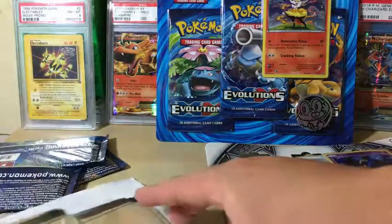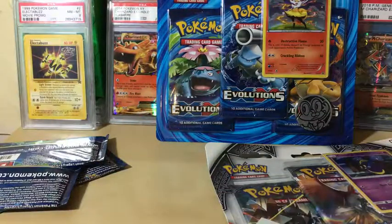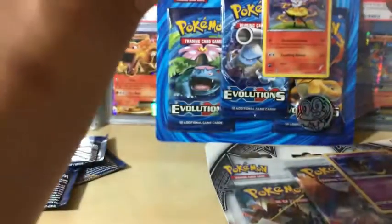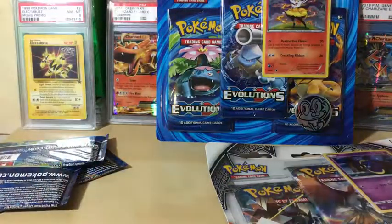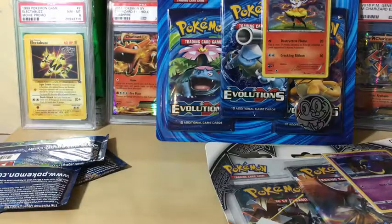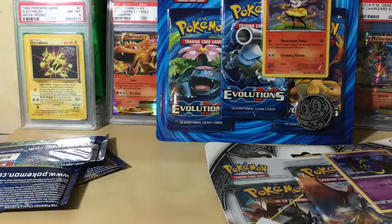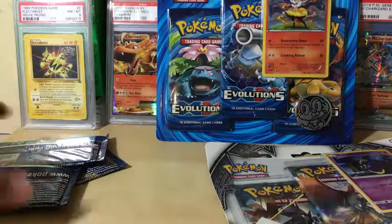Let's check this promo card — it came out really nice actually. I'll sleeve this up and take a look at it later, hopefully it can get a 10. We also got a Finneon coin, which isn't a big deal — taking it out and putting it in the coin stack.